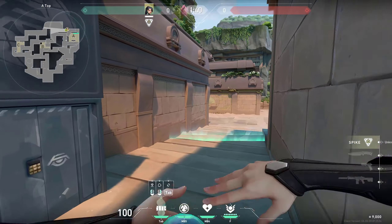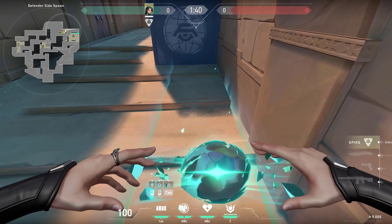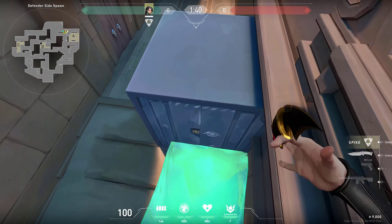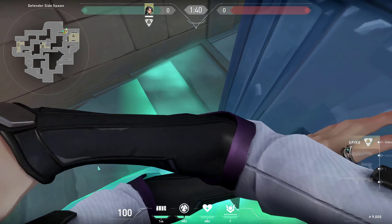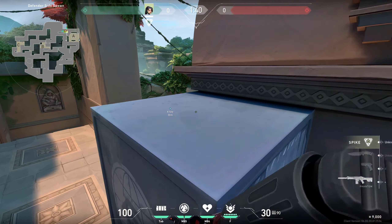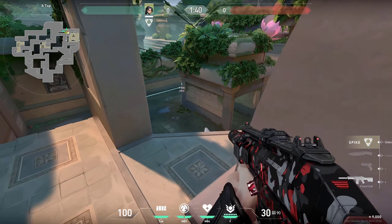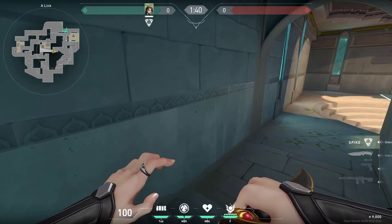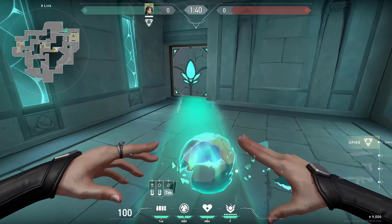Lastly on A, you can use this wall to boost yourself on top of this box. You can also curve it like this so you can use it as a little piece of coverage as well, or you can simply jump on top of it and hold all of these unexpected angles where enemies can't pick you off.